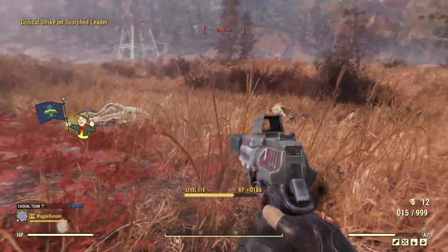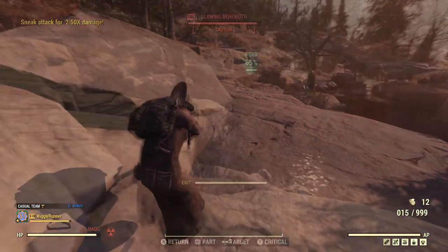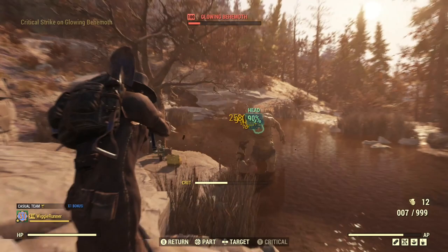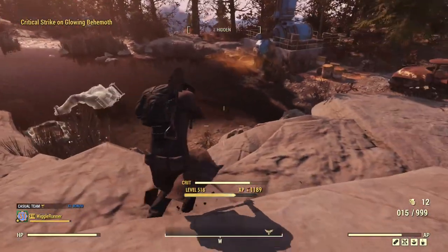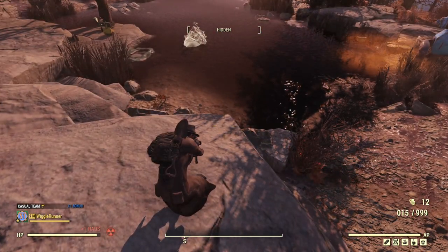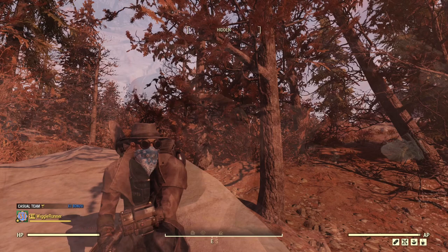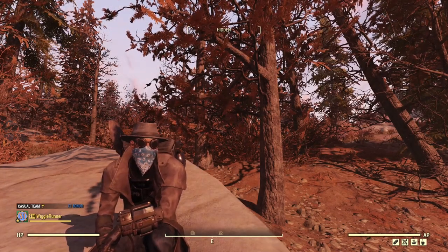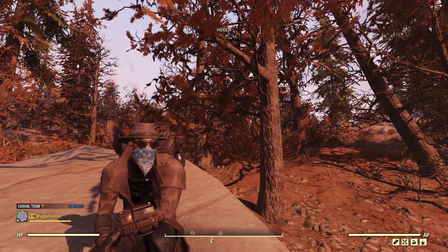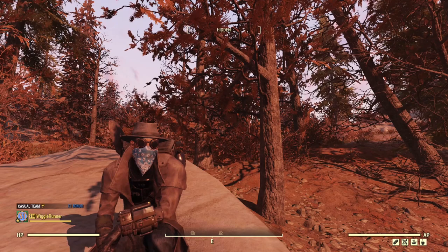I didn't die and all of them did. The biggest weakness of pistols — I know people think it's damage, but with a critical build the crits do most of the work — it's really the clip size. If you ever get a quad 10mm pistol, that's really the way to go. With the right build you can have a lot of fun and do a lot of damage with pistols. If it's something you've never tried I strongly encourage you to. Please hit one of the buttons down below and I hope you'll join me in the next one. Thank you very much.